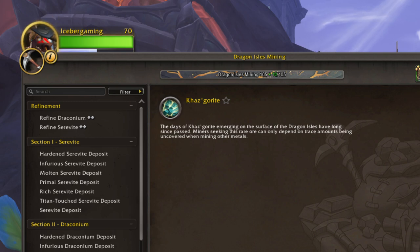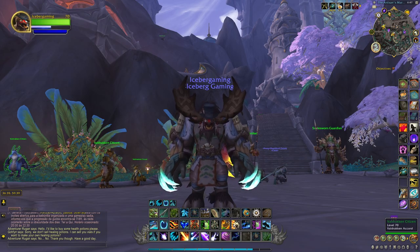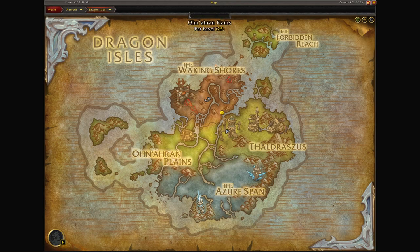This is a rare material that you can only get while mining other metals on the Dragon Isles. We want to know where and how to get it. Anywhere on the Dragon Isles, any mining node that you mine has a chance to contain the Kazgarite ore.